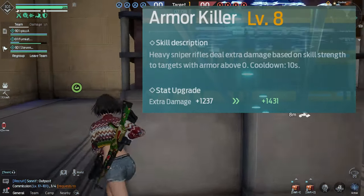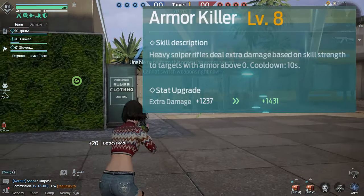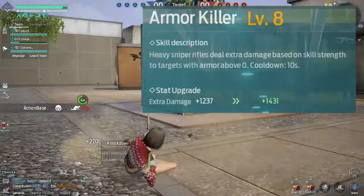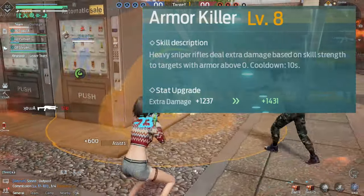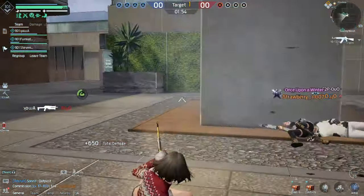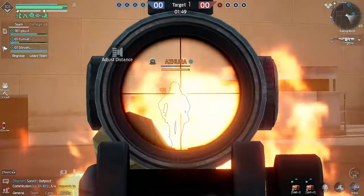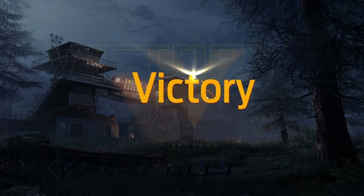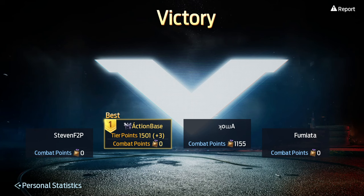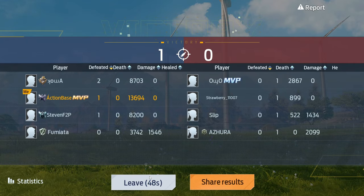Here's another overpowered one — Armor Killer. At level 8, the heavy sniper rifle deals extra damage based on skill strength to targets with armor above zero, with a 10 second cooldown. The stat shows extra damage of plus 1,237 at level 8, and every level you upgrade adds about 200 extra damage. Max this out — it's a no-brainer.